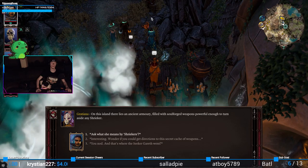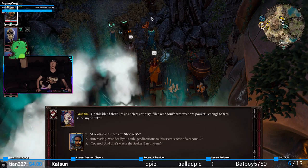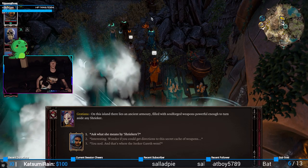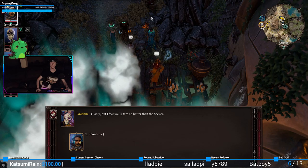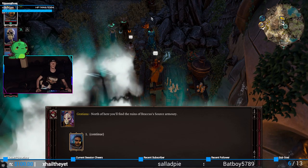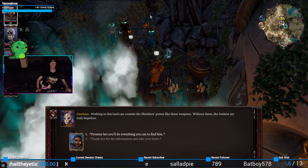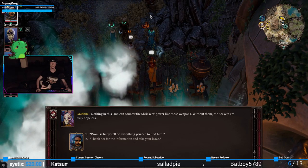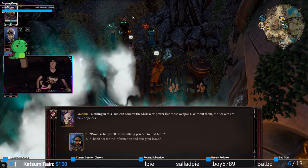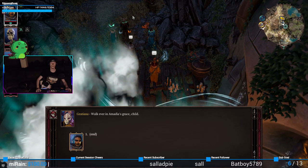The weapon is powerful enough to turn aside a shrieker — do you know the direction? 'Gladly, but I fear you'll fare no better than the seeker. North of here you'll find the ruins of Brackus's source armory — nothing in this land can counter the shrieker's power like those weapons.' What level am I? Level six. Thank you for your information.